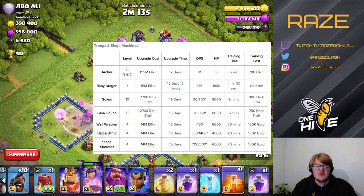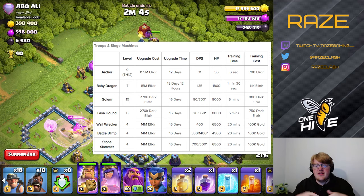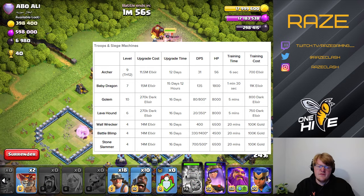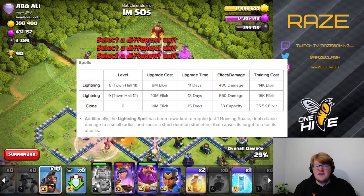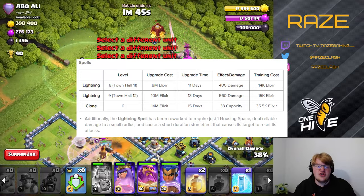For troops and siege machines, there's an extra level for archer, barbarian, golem, lava hound, wall wrecker, battle blimp, and stone slammer — so all siege machines will now be level 4. The lava hound is probably the most significant change there, though the baby dragon is also quite good for funneling, so extra HP and damage will help immensely.